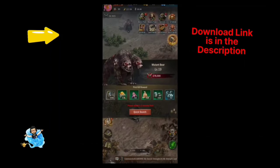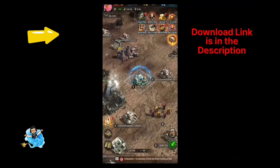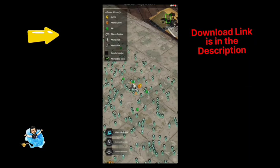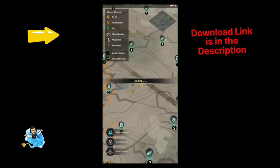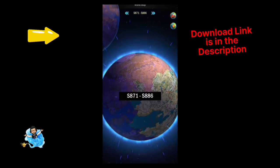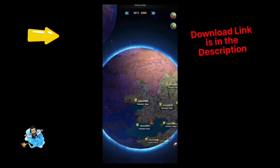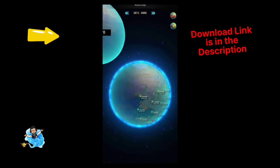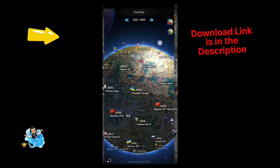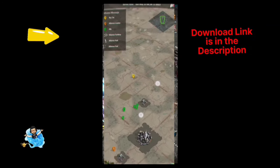To go to another world, zoom out the map and click the globe icon on the lower right side. You can see your world — I am currently in nation 876. There are different types of servers in different worlds, with different nations and different presidents, because many players are playing this game.